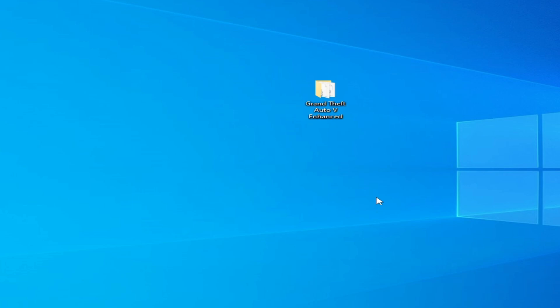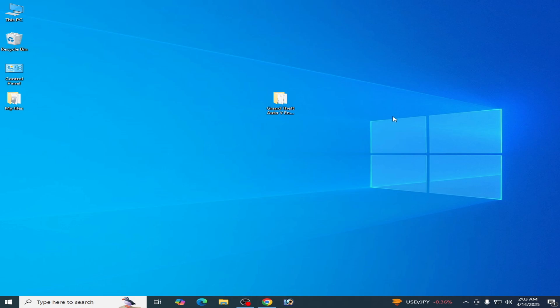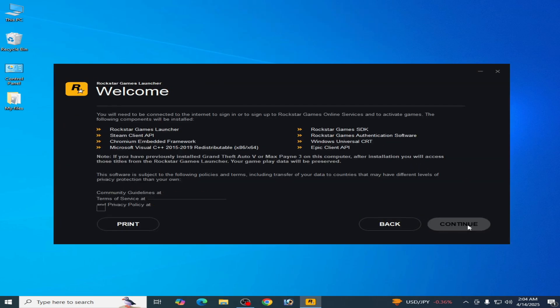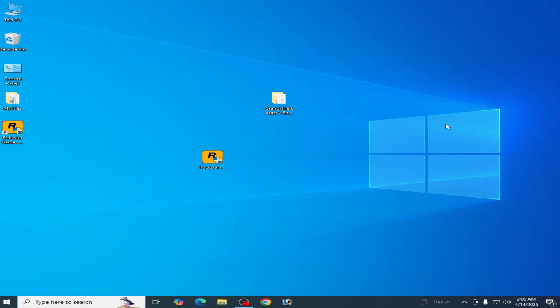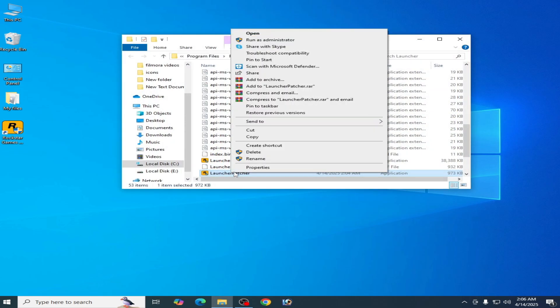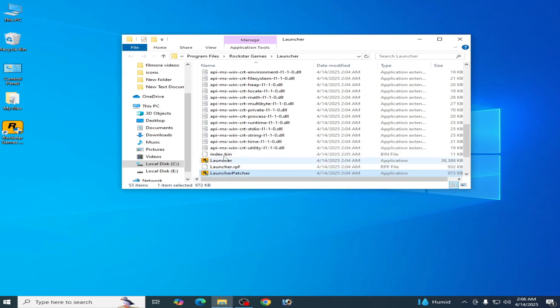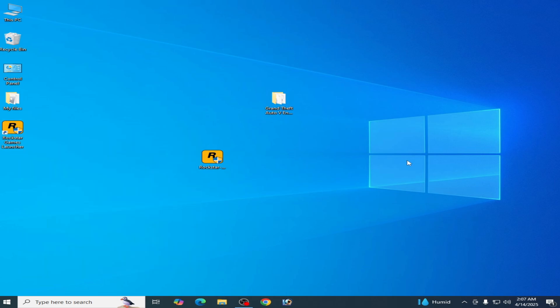Close Registry Editor and restart your PC. After restarting, download a new Rockstar Games Launcher for Windows. Open it, Run as Administrator, click Continue through the prompts, reset to default, and continue. After installing, open the launcher, go to file location, launch Patcher, go to Properties and Compatibility, check the required option, Apply and OK. I hope this tutorial helps you — please subscribe to the channel.